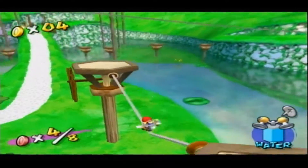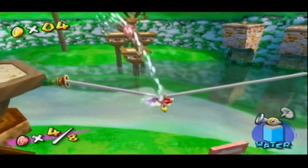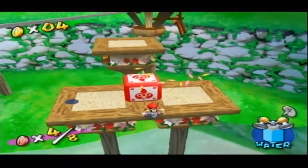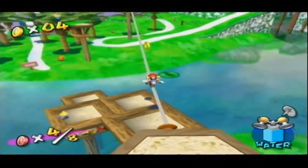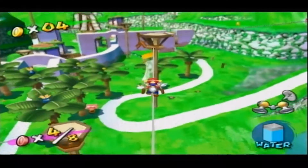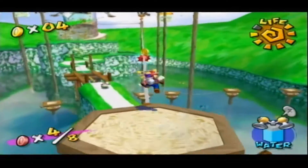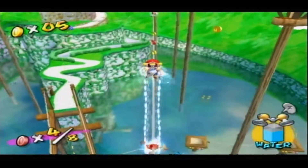How does one get to there? Well, the best way of doing it is just going over here. So the last four red coins are up in the sky. The best part about this is that there's going to be cloud enemies constantly trying to hit you. The best way to deal with them is to shoot water at them. Because if they hit you, you are being knocked out of the sky and you're going to fall to your death. And that's not fun.